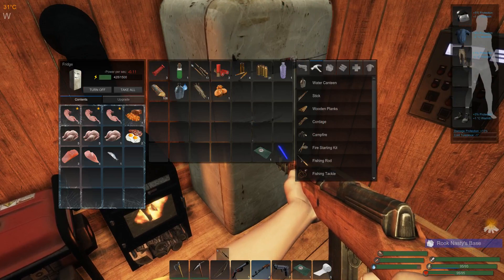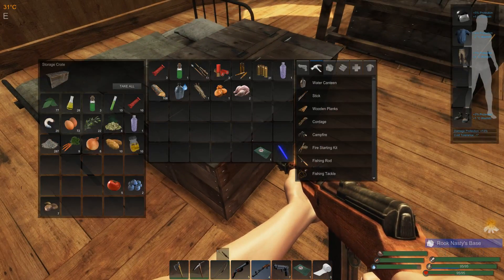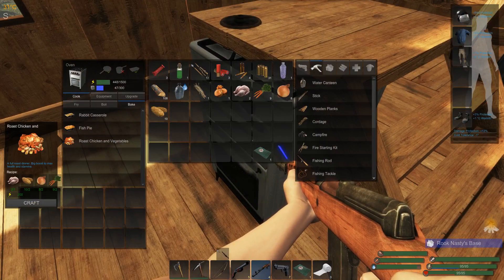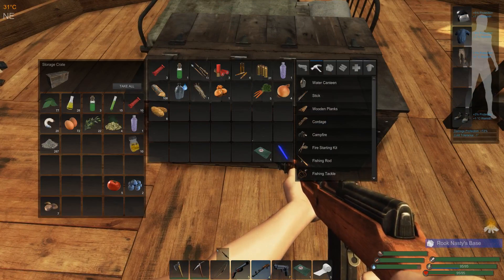We're going to do that again. I got 400 power, so we can grab two of these. This is why I was growing these veggies — primarily for this, to be able to do this. So we're going to make two more of those. This is such good stuff.